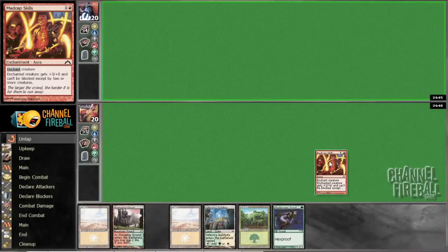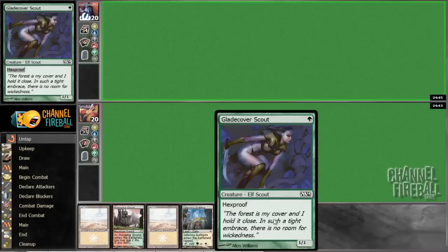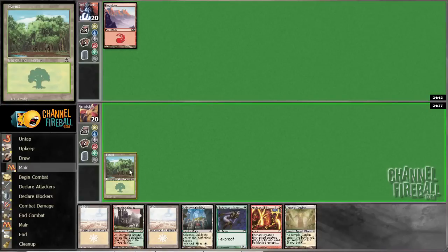Alright, we're on the draw yet again for round three. I think this hand is a keeper. Just turn one Glade Cover Scout with something to put on it is really good. Hopefully it works out for us. If we draw another Aura, we should be in really, really good shape.